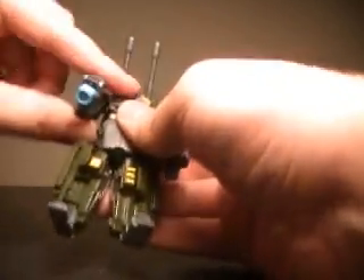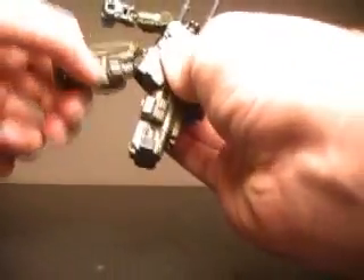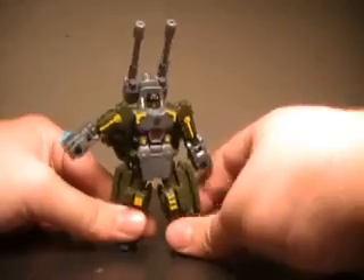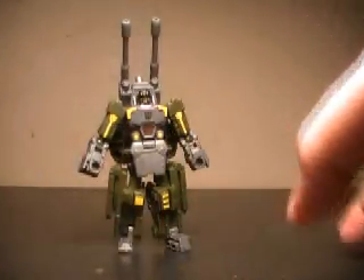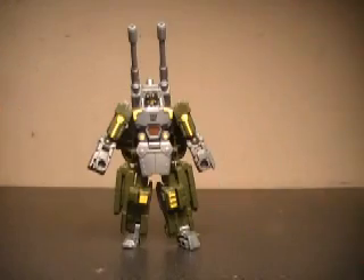His arms go out at the shoulders, bend at the elbow, rotate at the arm, and go out. A little limited at the legs, but forward, back, and out. He has an ankle joint too. So a very nice-looking robot, which bodes well for the fully combined Combaticons. Let's get all these bad boys put together.